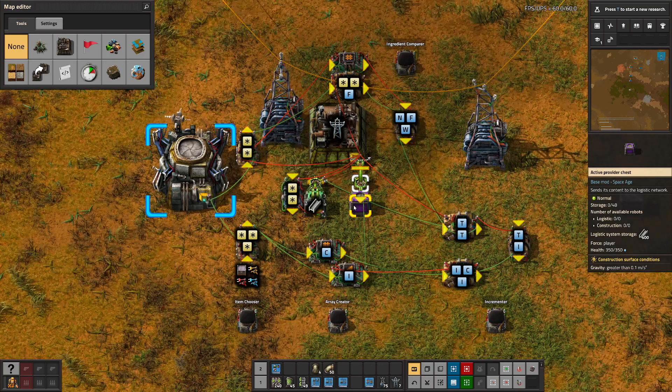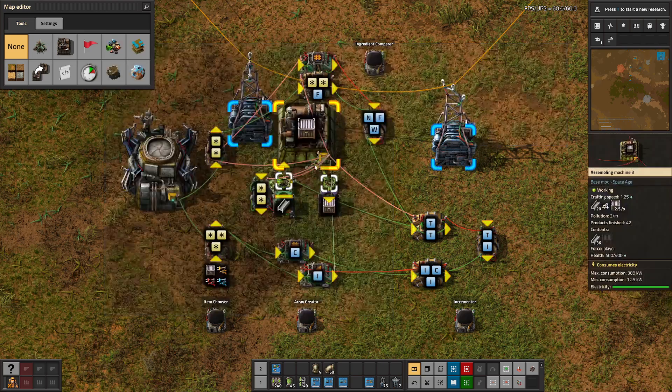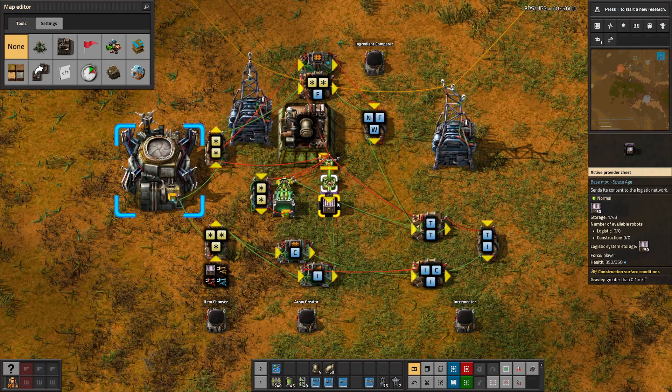When it gets to the steel crate, you're going to see it stop and not switch to another recipe — it will keep crafting steel crates until it either runs out of steel or until there are 50 steel crates in here, which is the specified amount. And there it stops, switches, and now steel crate has been removed from the array and will no longer be picked when it cycles through.